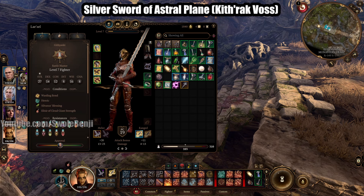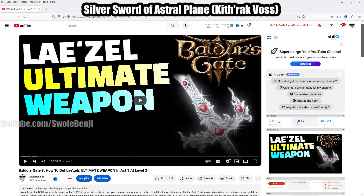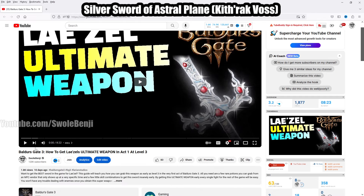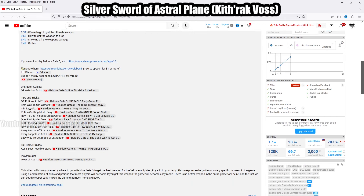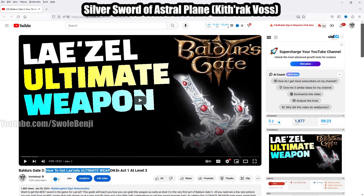Unfortunately, this is a very technically complex weapon to get. In all of my descriptions for my Baldur's Gate 3 videos, you scroll down, click the description, scroll down, and the sword should be under Tips and Tricks. It's titled 'How to get Lae'zel's ultimate weapon in Act 1 at Level 3.' This is the best, quickest, and easiest way to get it. Using Command Drop is a low percent chance to succeed — this video teaches you the real 88% chance method. It's only eight minutes long.